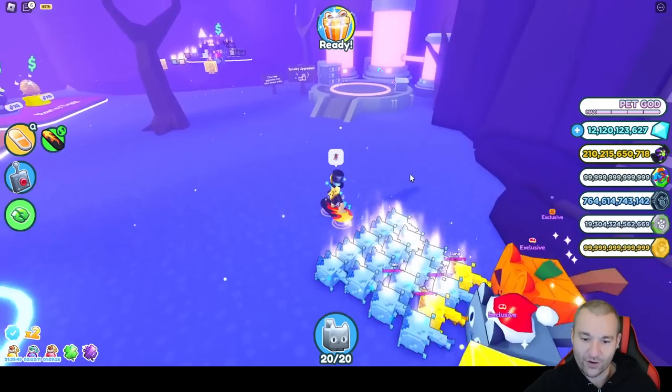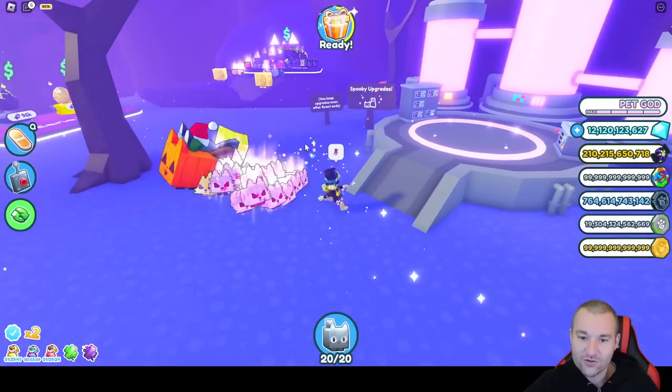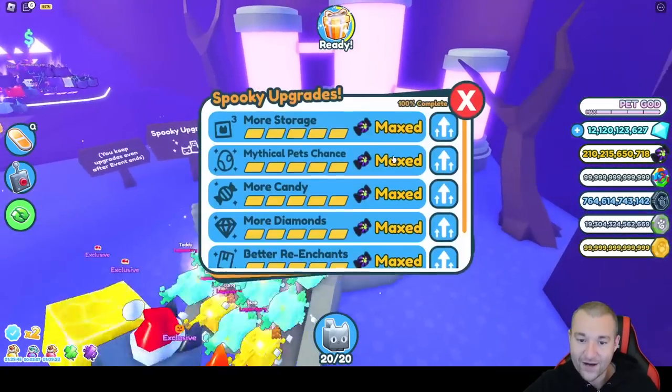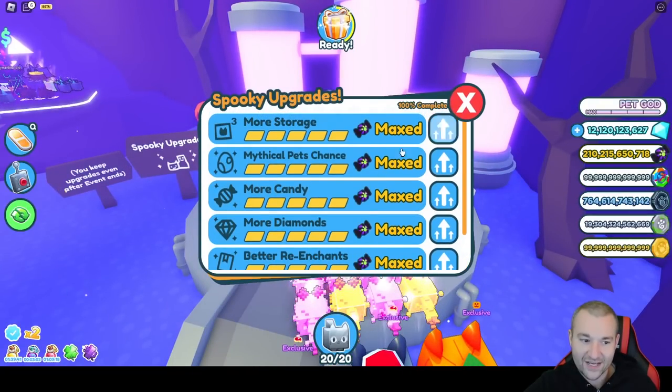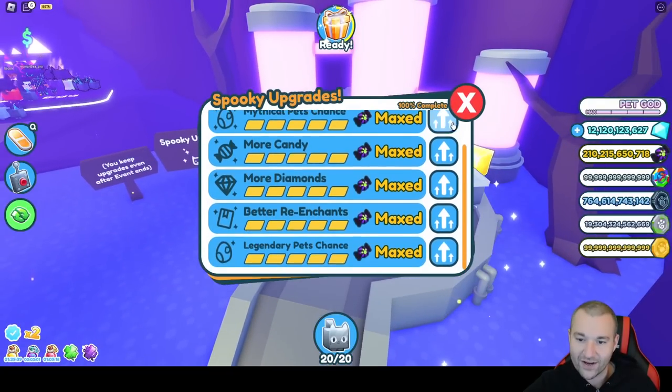Right now I've got the Big Games partner flame board on, and it is super fast. There are also spooky upgrades — mine are already maxed out from last year's event, as they do stick just like the sign says. You keep the upgrades even after the event ends.